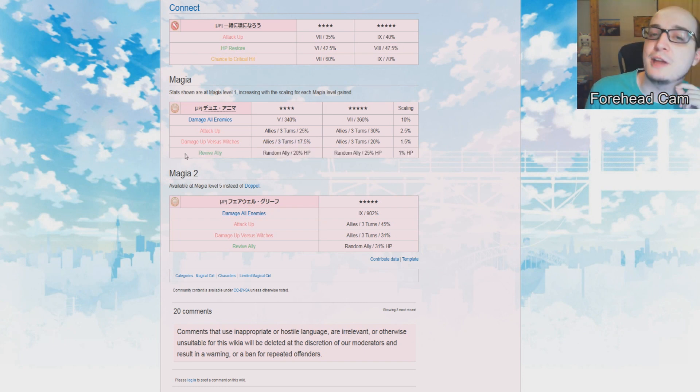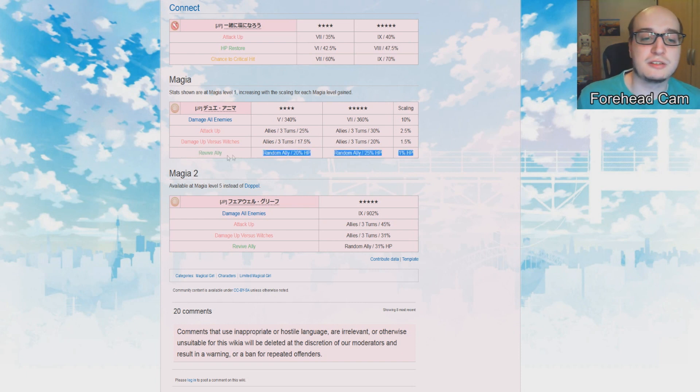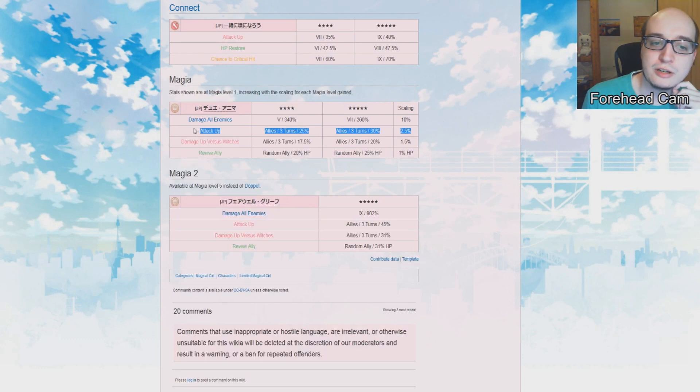They are also the second unit in the entire game that can revive an ally, the other being regular Iroha. Being able to revive an ally is really good, but it's also something that's not going to come in handy too often. From experience, most of the time when you revive an ally, since you revive them during your turn you can't actually heal them until the next turn — and usually the enemy just kills the resurrected character right away. So this revive might just mean getting a meat bag in front of your team to absorb two hits and save the rest of your team some HP. That's not guaranteed, but it does happen rather often.